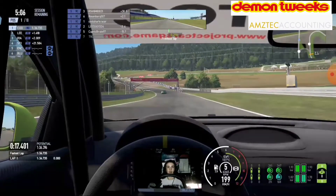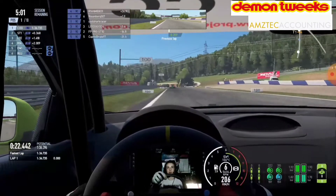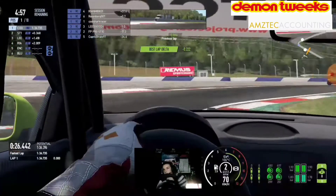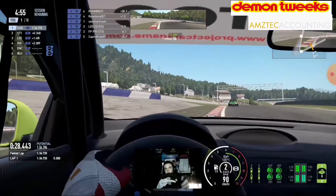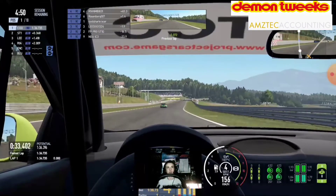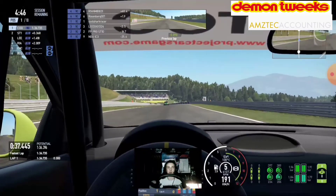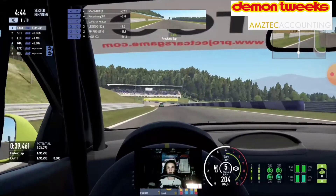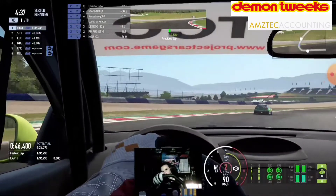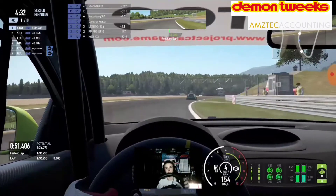We got a good line through Turn 1. Now onto Turn 2 — 100 metre braking board, getting a late apex. It's very easy to lose traction on this corner because of the elevation change, but using all that exit curb as well. Sitting provisionally P1, trying to improve our time. Into Turn 3 — both Turn 2 and Turn 3 are very easy to lose grip with the elevation change. My stream lagged a bit there, so I apologise for the skip.